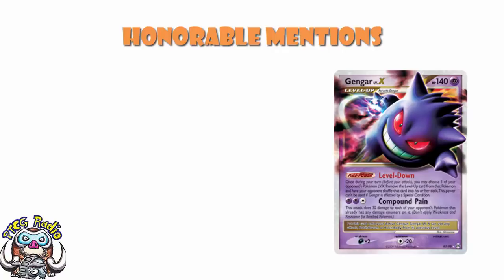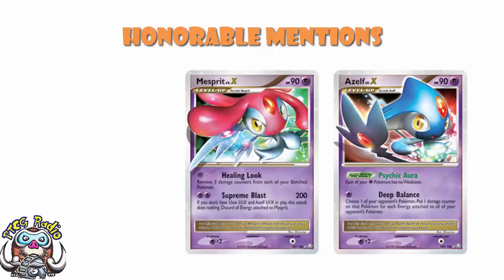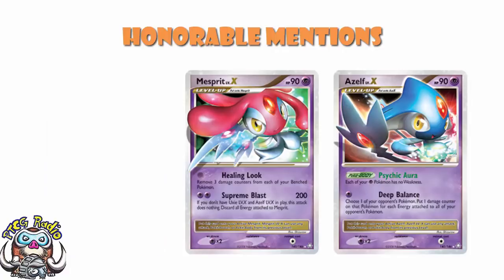We should give a little bit of a shout-out to Gliscor Level X. It did see a bit of play as more of a fringe card. When you Level X'd Gliscor, you could choose one of the defending Pokémon — they were Paralyzed and Poisoned. And for 2 Energy, you could do 60 damage and switch to the bench. Last couple of honourable mentions were Azelf and Mesprit. I will tell you that Uxie did make this list. Azelf took away the weakness of all your Psychic Pokémon, which did see play outside of the Lake Trio decks. And Mesprit for 2 Energy did 200 damage if you had Uxie and Azelf Level X in play, so Mesprit was your main attacker in that kind of deck.